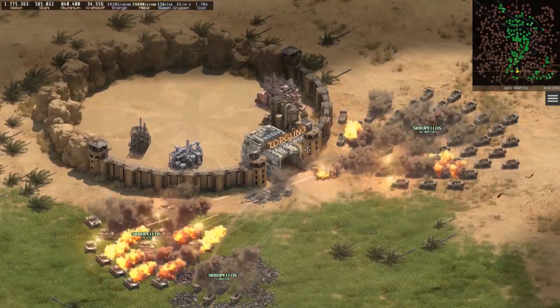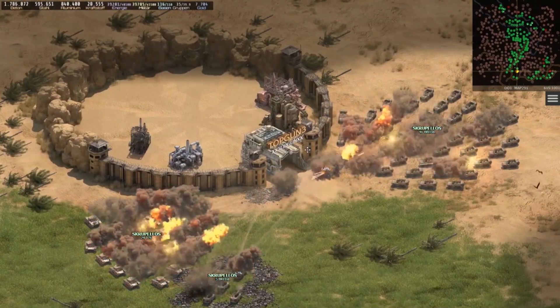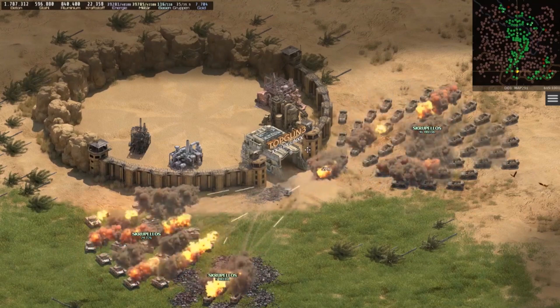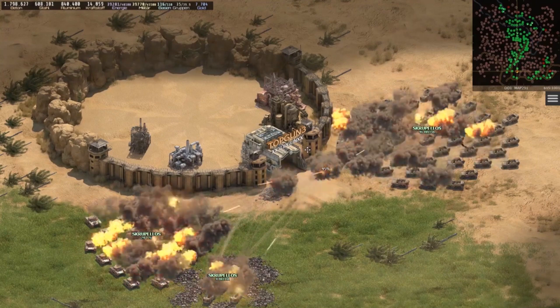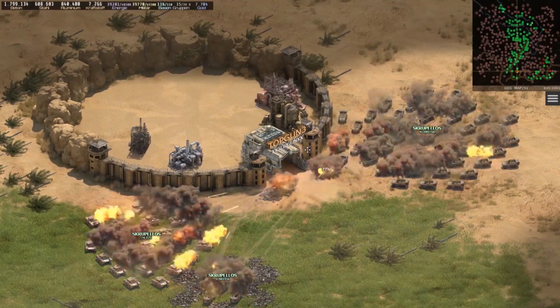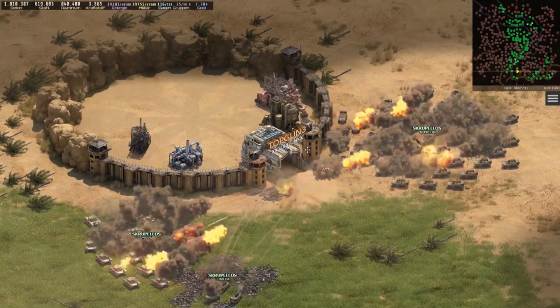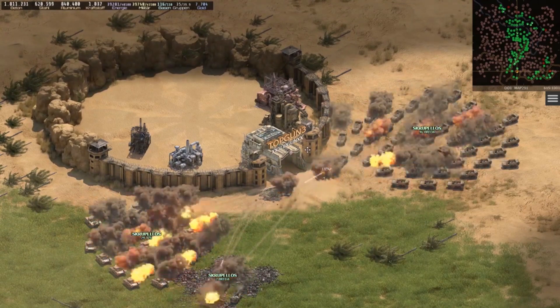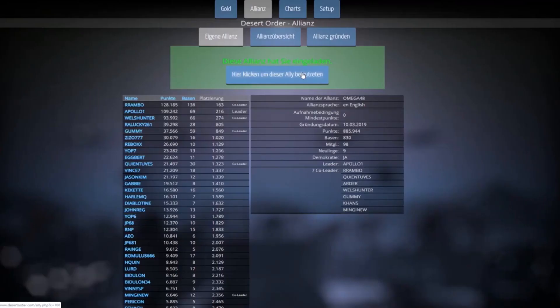In the then following episodes I show that I was able to hold my own against these alliances as a single player, but in the long run I couldn't be online day and night. So I inevitably had to choose an alliance. My choice at the time was the Omega 48 Alliance. This left me with just one front and effectively decided the battle and this map. The rest was just a bit of hard work.